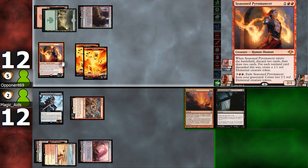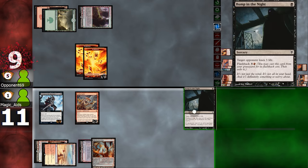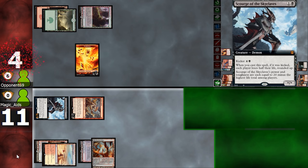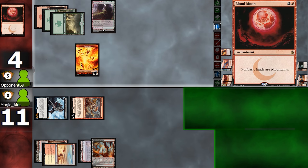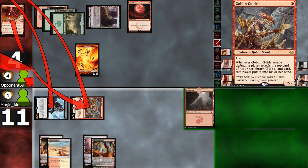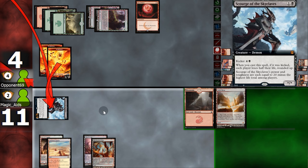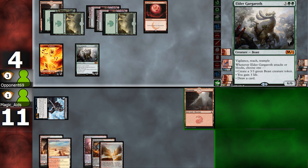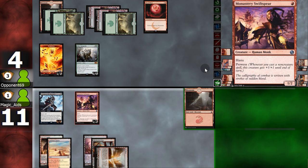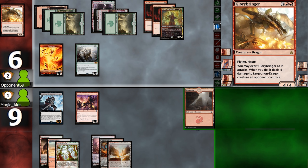Opponent plays Pyromancer — it'll be tough to get through those blockers. We draw a land, Searing Blaze deals 3 and kills the Pyromancer, and we Bump in the Night. Opponent will be at 6 — swing with both. Opponent reveals a land and chumps the 8/8. Opponent plays Blood Moon — can't do anything about that. We draw a land and swing. Opponent bolts our Guide. Opponent uses Pyromancer from the graveyard to make two more tokens, then plays Gargadon and passes — when they attack or block, they can gain 3 life, which makes things difficult. Opponent then plays Clothie and another Blood Moon. They've got us — going to Game 2.